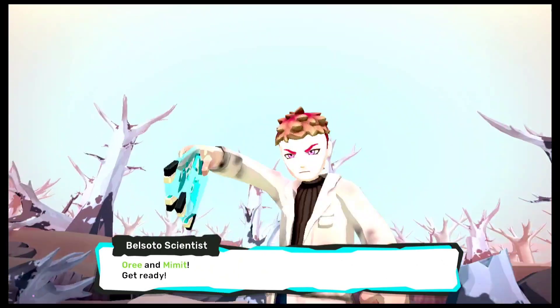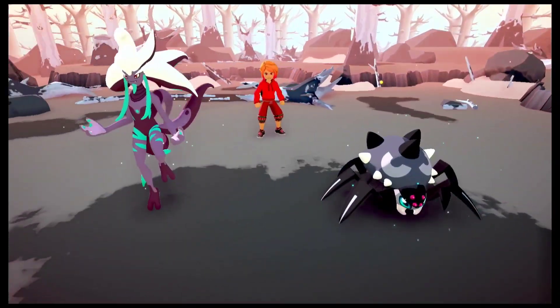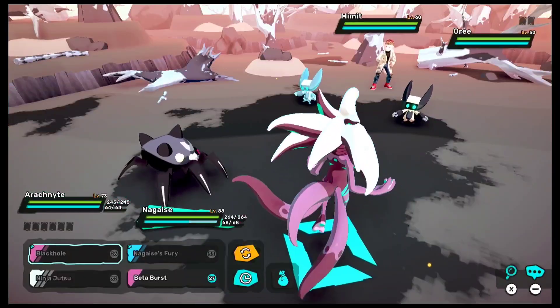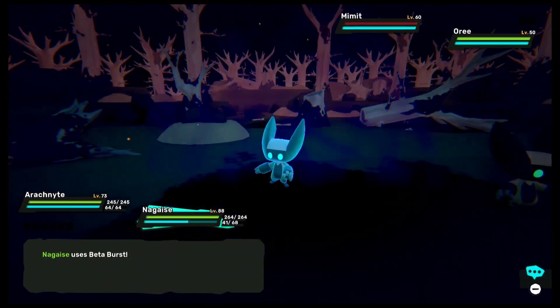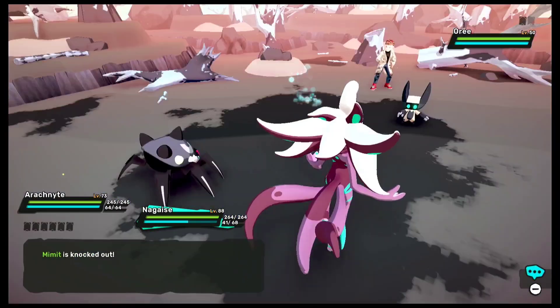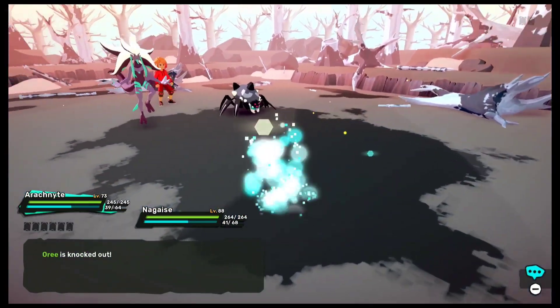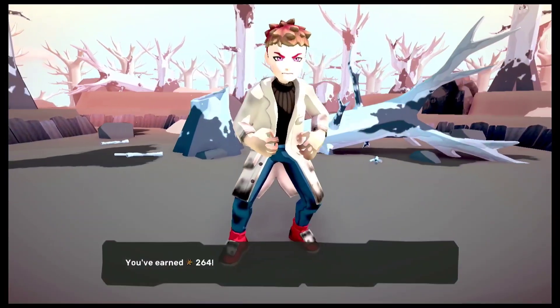All of these people here have just survived a castle crash, and the first thing they do is try to defeat you. That says a lot about how much they respect the Belsotto clan. I really wonder what Professor Constantin has told them to have them be this loyal to him. Either way, we are able to take down this scientist over here as well. My Temtems are also at level 89, which is much closer.